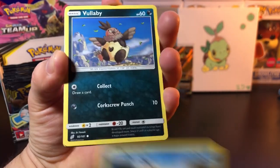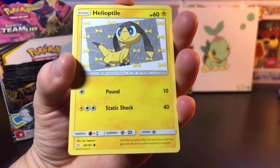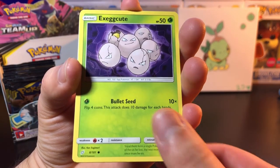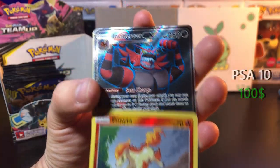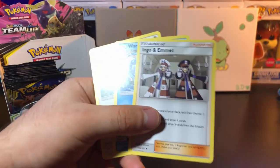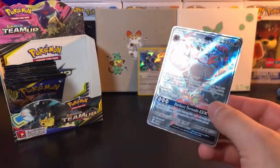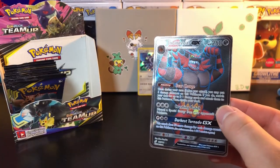In this pack we got Psyduck, we got Vullaby, we got Weedle, we got Helioptile, Exeggcute, we got Ponyta reverse, and Incineroar — a second Full Art! Hey, let's go! Look at that Incineroar right there, that looks nice.